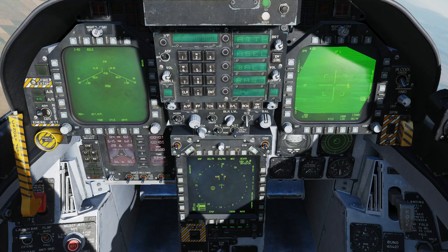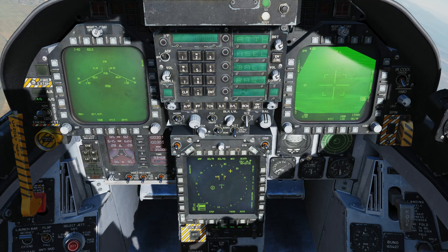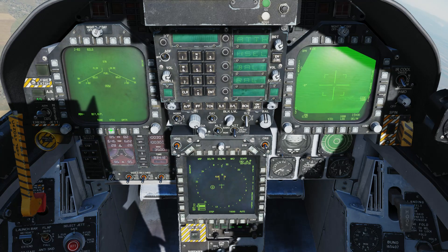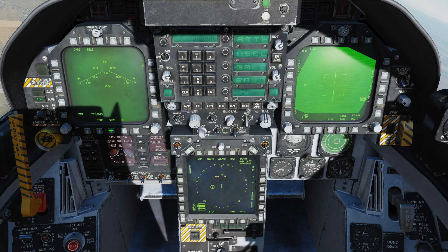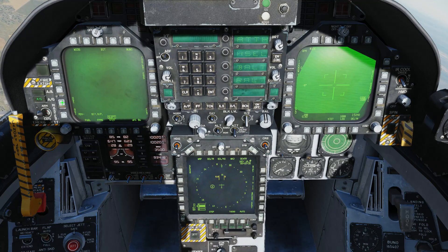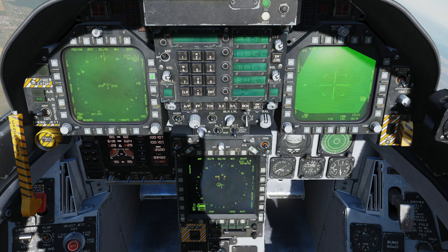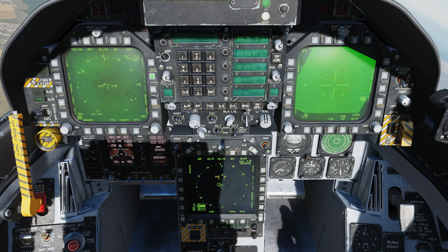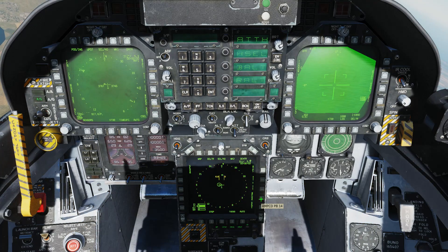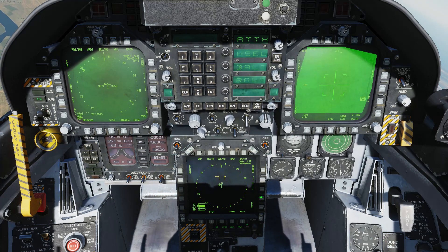We want to slave this to our waypoint. First, select the waypoint you want to slave it to — this can be done on the SA page using the arrows, or on the HSI. To get to the HSI, click the middle button to get to TAC, one more time for support, then HSI. You can see we have the same two arrows here. We'll select waypoint 1, and then hit WPDSG to slave our TGP to the waypoint.